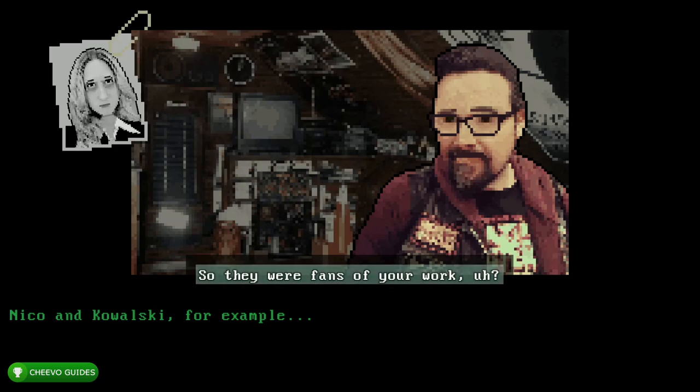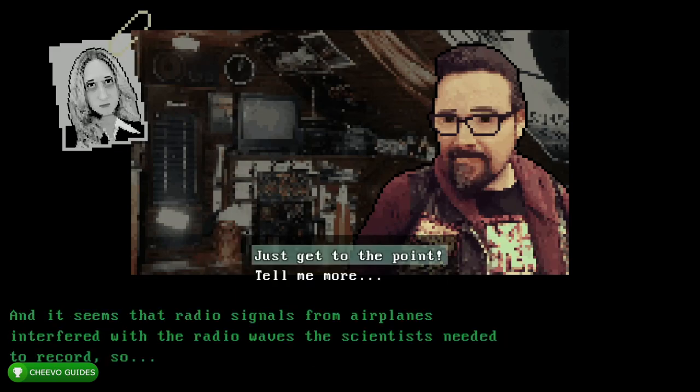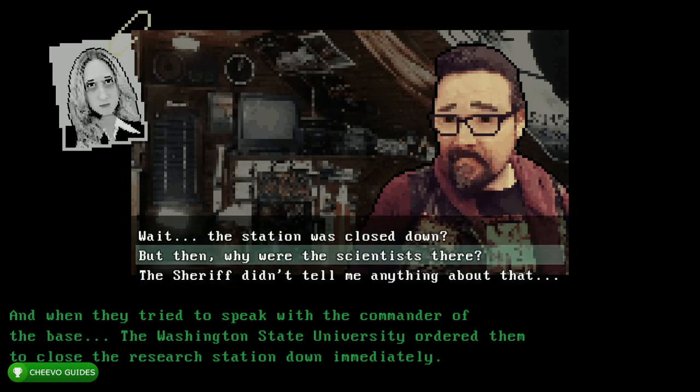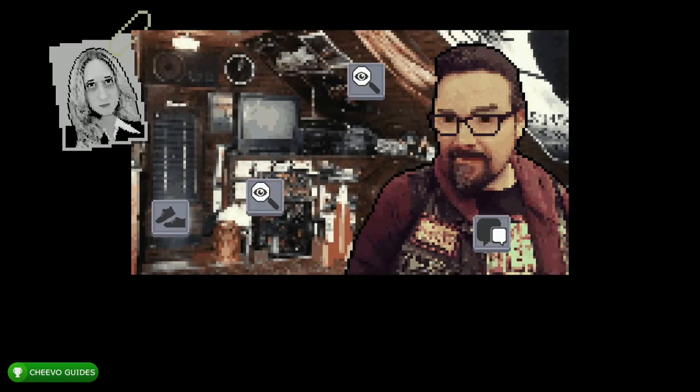After that select the fourth option: 'Was there anything strange going on with the scientists?' Then choose the top option: 'So there were fans of your work, huh?' Then choose the top option: 'Why would they ever think that?' Then the second option: 'Tell me more,' then the second option again: 'But then why were the scientists there?' And then the top option: 'That's a hell of a conspiracy you've made up.' This is going to unlock our next achievement or trophy.